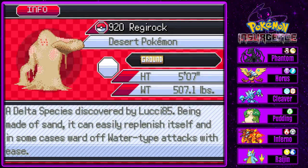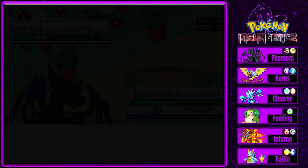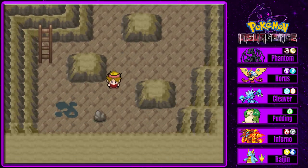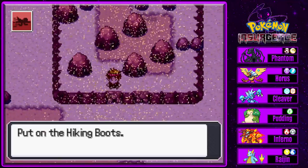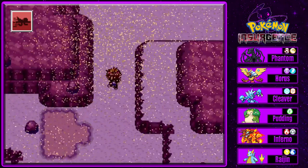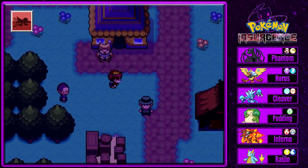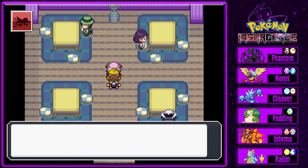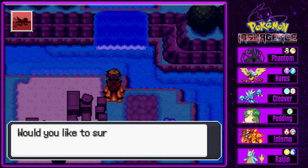Regirock - okay so it's a Ground type, the Desert Pokemon, five foot seven inches, 507.1 pounds. Being made of sand it can easily replenish itself and in some cases ward off Water type attacks with ease - which is very true because it had Dry Skin I think, or something similar. First Regi down! Let's head back, heal up, and then we'll head towards Delta Regice and then Registeel.